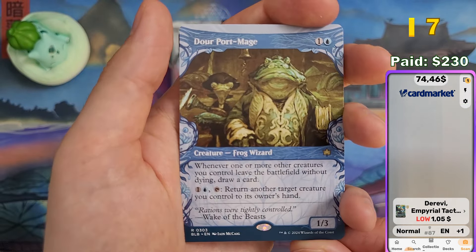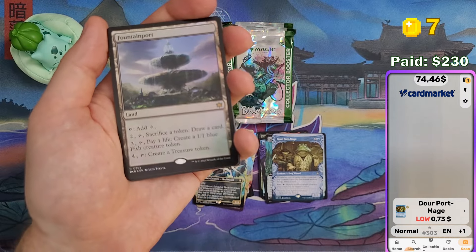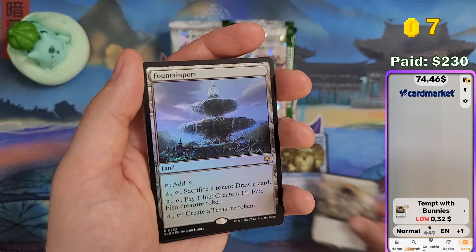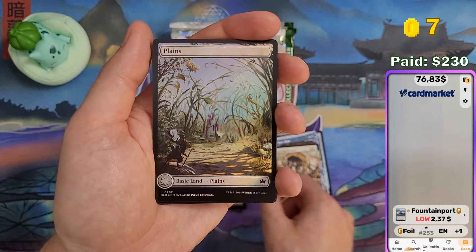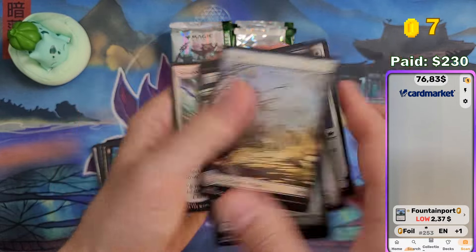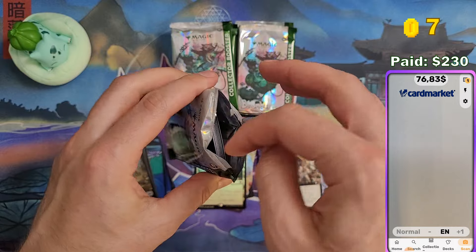The more coins you have, the higher chance of winning something in my next giveaway. If you want to know how the giveaway works, check out the FAQ in the description. I'm probably gonna give away two Collector Booster Boxes for Dusk Mourne. If you want to grab some Dusk Mourne cards for free, leave a comment, claim some coins. Check out the affiliate link in the description to Games Island — because Games Island makes those giveaways possible.